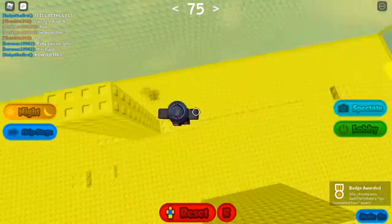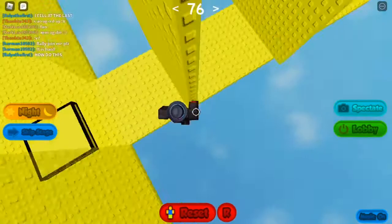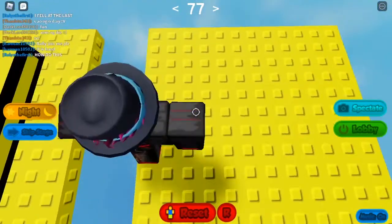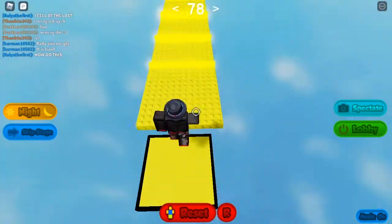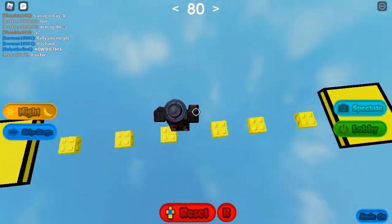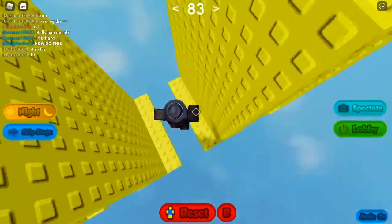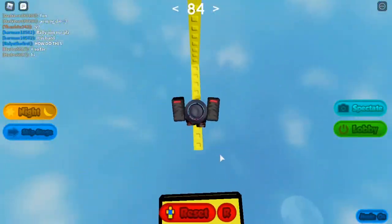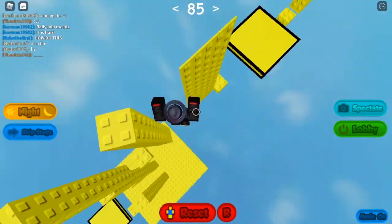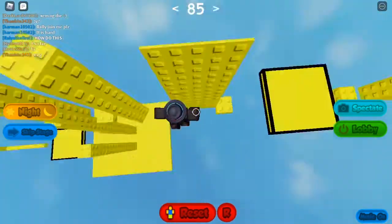Now let's try this obby - bam, done! Alright, now let's start the Medium. Nothing can stop me now. Whoa, those blocks are getting kinda thick. Let's keep going across these. It's good that it has this reset down here, because you can just press the R key - it's very helpful because it takes a long time to hit the death net at the bottom.